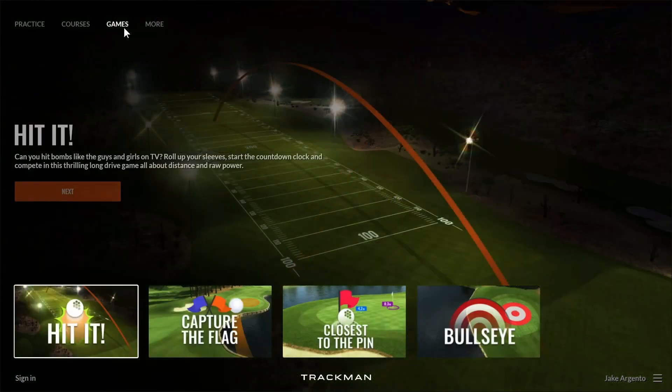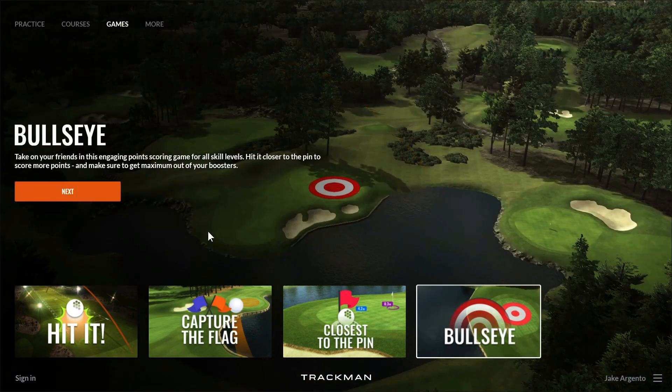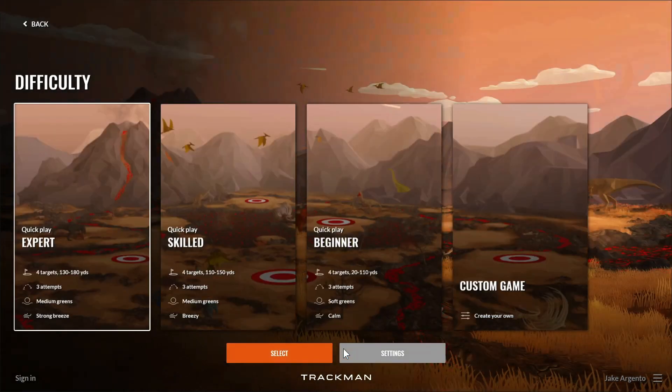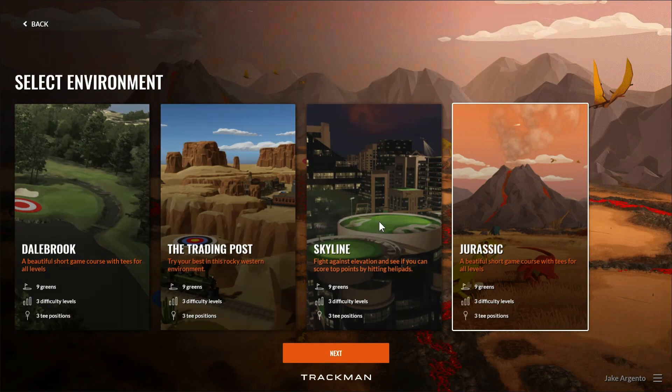So if we go to the games tab in the top left-hand corner and select Bullseye and click next, you'll see we now have a fourth environment that you're able to choose. Jurassic — obviously it's a prehistoric themed environment. The same expert, skill, and beginner skill levels all apply, as well as the custom game, just like the previous version of TrackMan Performance Studio as well as the other three.